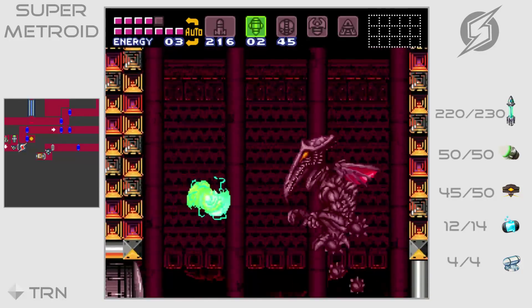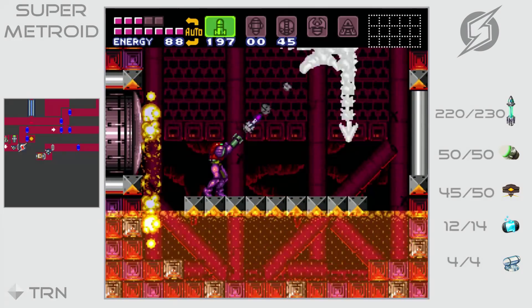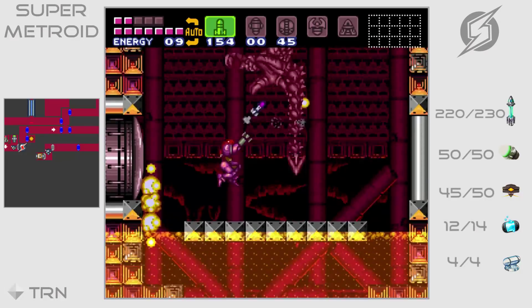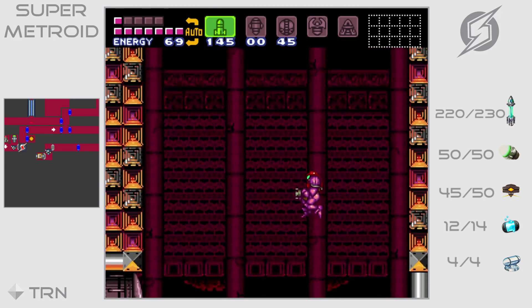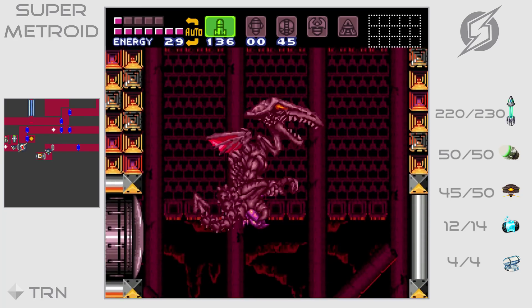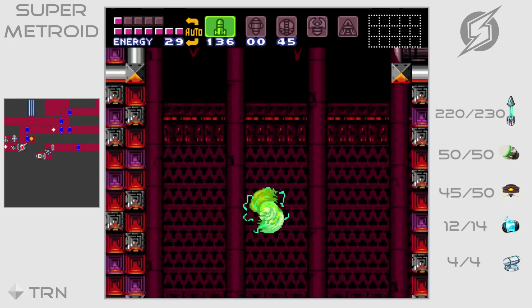You see I already spent all my super missiles, now I'm going over to using regular ones. And he is turning red — that means he has low health. Just keep shooting him and eventually we will take him down. And voila — you defeated Ridley. Amazing.